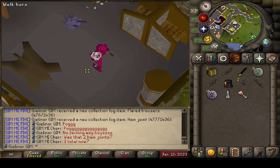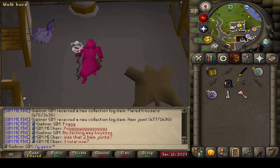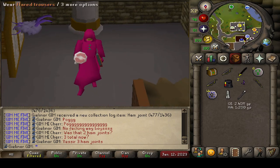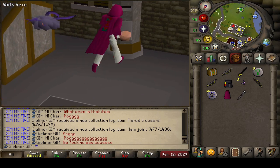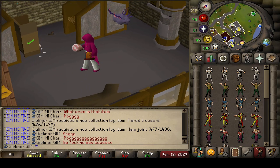It's a huge pog man. Let's go! Holy shit, that was a stacked casket man. Flared trousers and the ham joint — that's like a five or six mil drop at least, maybe more. I don't even know. Oh my god, is that ever sexy? Slapping around with the ham — slap of ham on the dance floor!